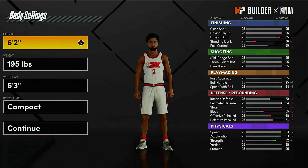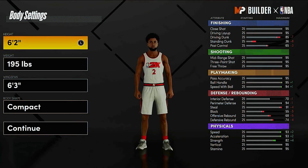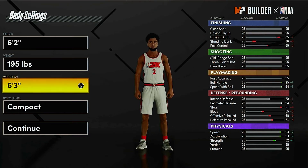We're going to get into the body settings. Kyrie is 6'2", 6'3" — we're just going to put him at 6'2" for this video. His weight is in the 190–195 range. For his wingspan, it's going to default to 67, but you're going to want to take it down to 63. The only things affected are the driving dunk, standing dunk, and post control along with defensive stats, but that doesn't matter because Kyrie's not really a dunker and has no defensive rebounding. He's all about shooting, playmaking, and speed.